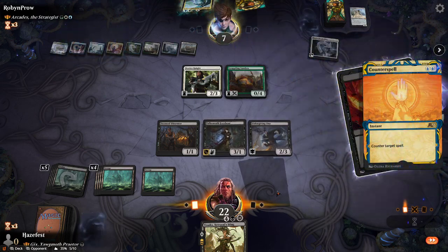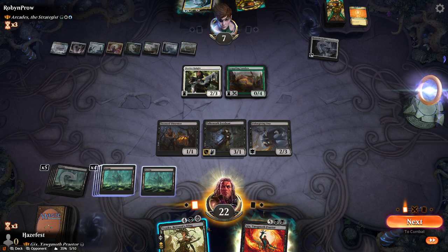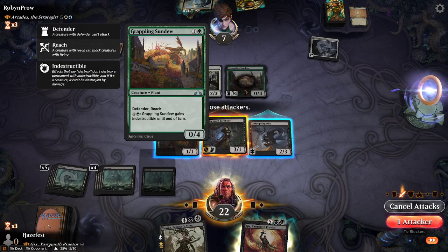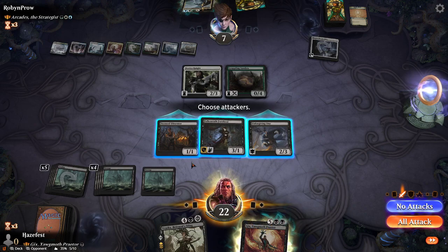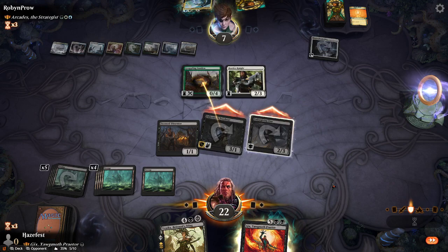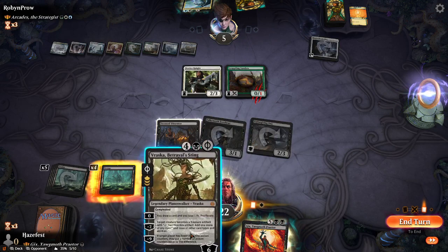What's the counter? Nice! He countered it — that hurts my feelings. I can still play Vraska, but I don't really see a threat on the board at this point, so I'm just going to pass and attack. Oh, it's got reach — got reach. Let's see who he blocks. Nice, he can't block both. He's still taking damage — taking that two damage to the face. I don't have any counters to proliferate, so pulling her out isn't really going to matter right now.